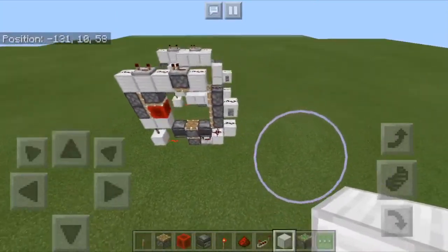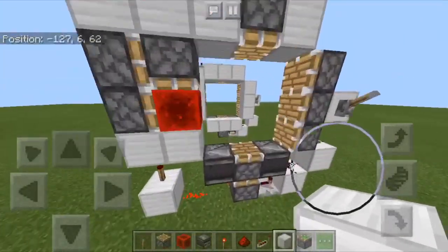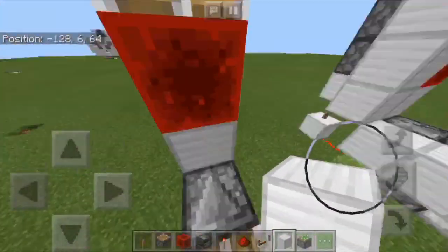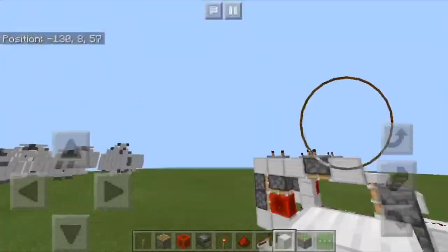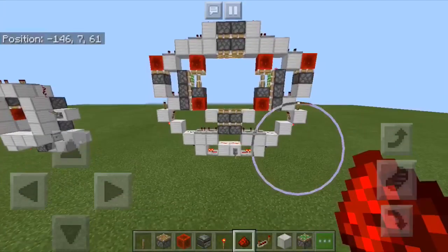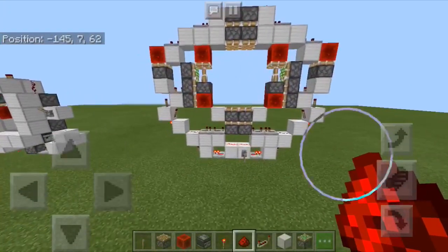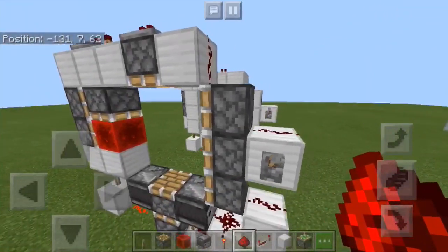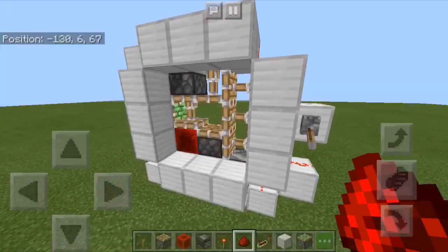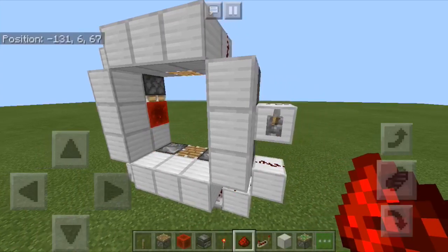I'll be posting those soon enough if I can get thumbnails for them. Now let us get onto the 4x4. As you can see here, I have a 4x4 door. Because I recorded these separately, I'm just going to quickly show you the 3x3, and now on to the 4x4.